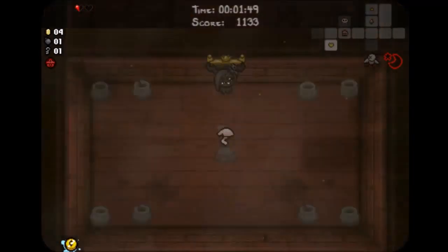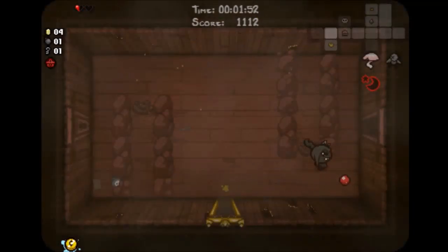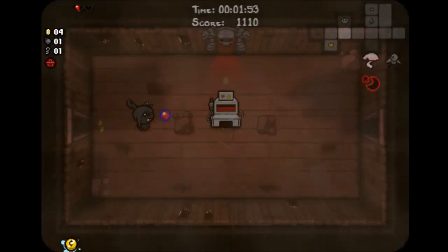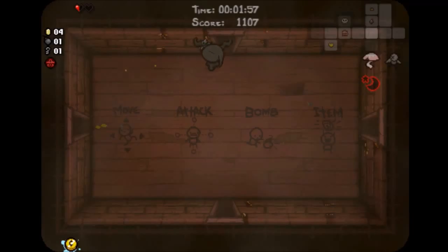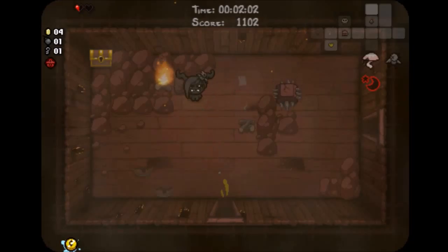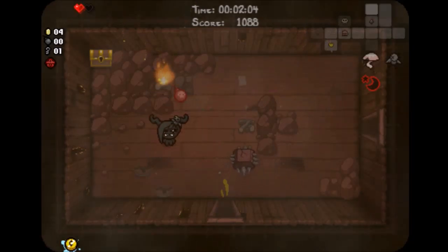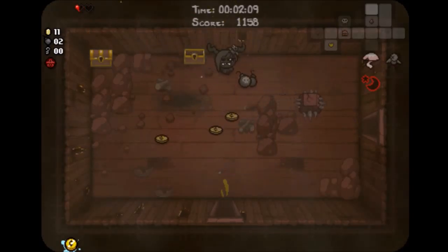Anyways, in this item room we pick up God's Flesh — the Shrink Shot. What this does is every now and then you'll shoot off a shot, and when that shot contacts an enemy it will give you a chance to shrink the enemy down to size. And once that happens, the enemy will take a lot more damage, and you can just stomp on them and destroy them.